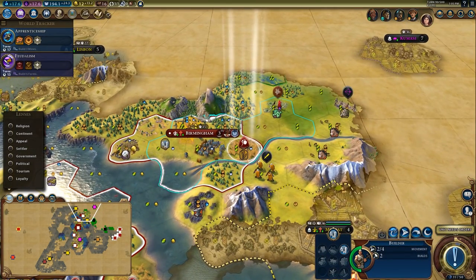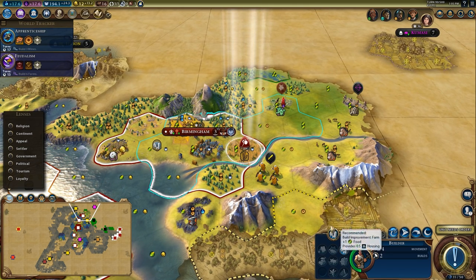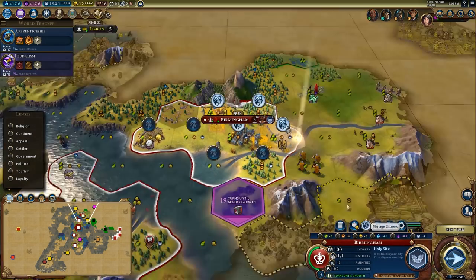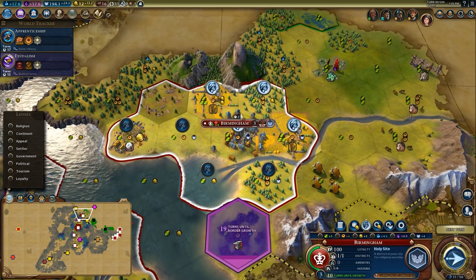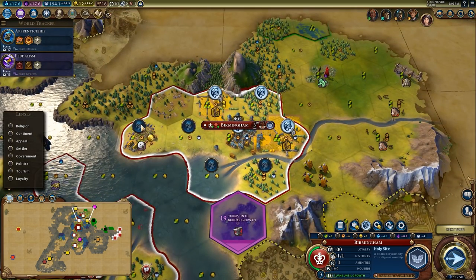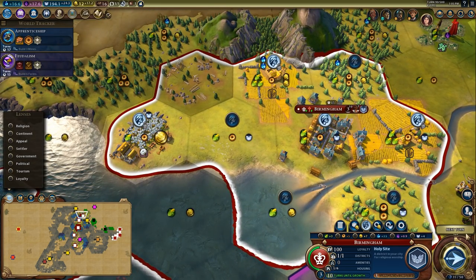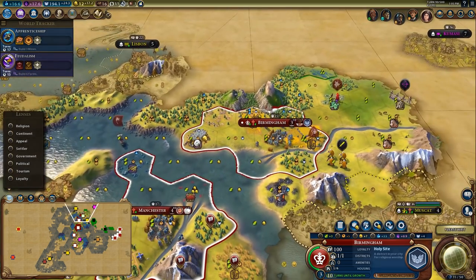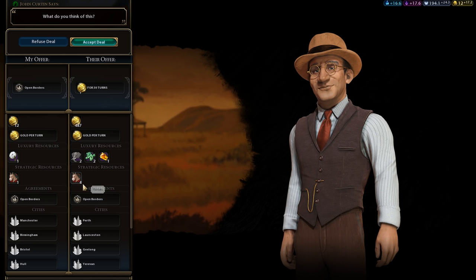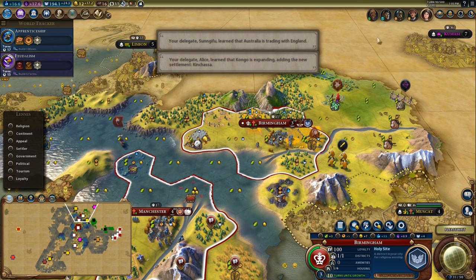Let's throw down a farm here — that'll give this city really good growth potential. I do need gold right now so I'm going to focus on getting the gold. There's a good campus right there. You'd like open borders? How about mutual open borders — that sounds good to me, that'll improve our relationship a little bit.